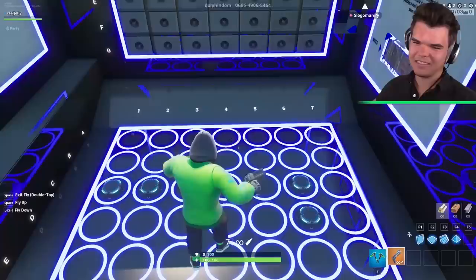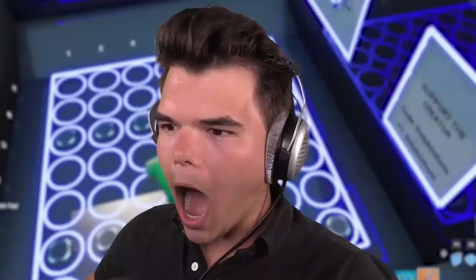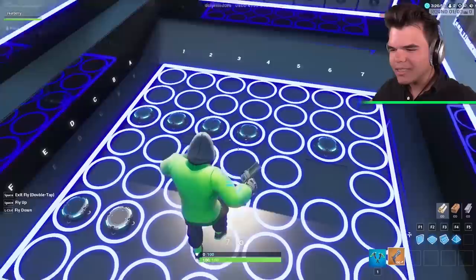My first attack is going to be on square D6. D6? Boom. Moment of truth — did it make a hit or not? Josh, that was a hit! Your first guess is a hit? So that means I'm going to put a brick hole there. We've got a hit already. That's not cool at all, Josh.